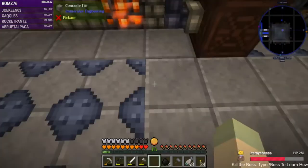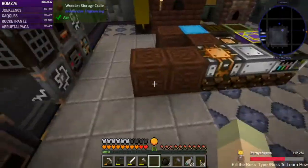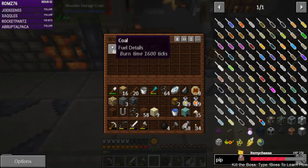So it had coal in it — why did it have coal in there? Where did my lever go? There it is. There it goes — it just had something stuffed in there.